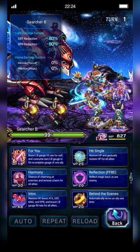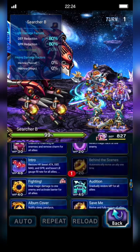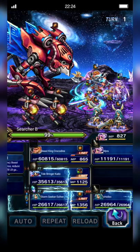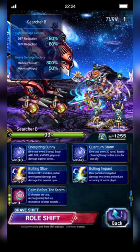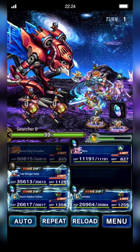Mira casts Behind the Scenes to Rearise herself and Roaring Crowd to mitigate damage. Another Esther casts True Storm Brand, Bolting Slice, and Calm Before the Storm.